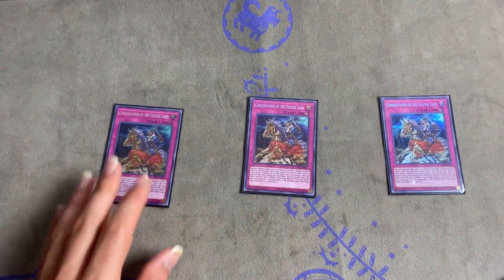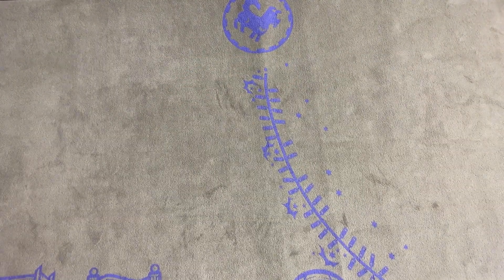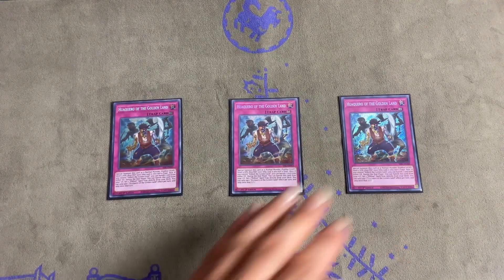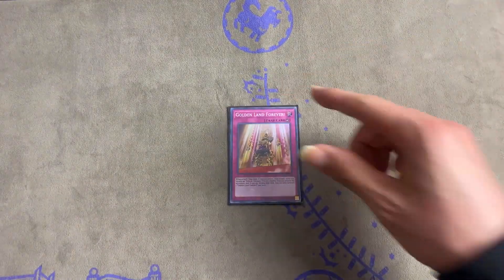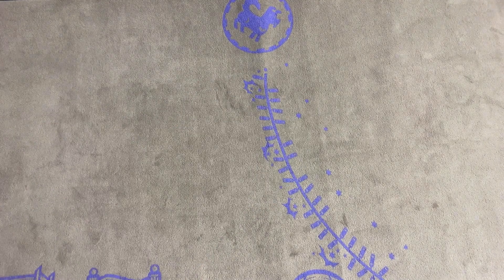Next we have Conquistador. If it wasn't for Sanguine, this would be the best card for Eldlich because it just pops a card for free — you just have to have Golden Boy on the field. It's great recursion and also gives you a monster you can use to link. Then we have Huaquero — it's so good because, like today when I played against Dinos, I was able to use Huaquero to banish any card from the graveyard. If they go Miscellaneousaurus, I can banish it. And we've got the one-of Golden Land Forever, because this card can just lock your opponent, but you don't need more than one.